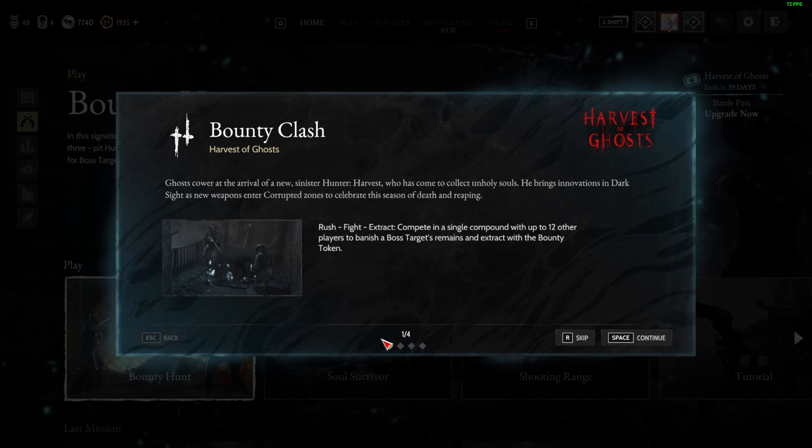Welcome back guys. Hunt: Showdown got an update — we have a new battle pass, new guns, and a lot of new stuff, including a new game mode called Bounty Crash.